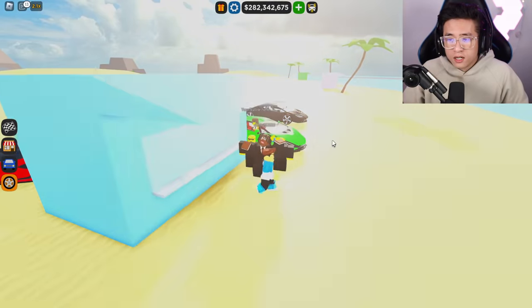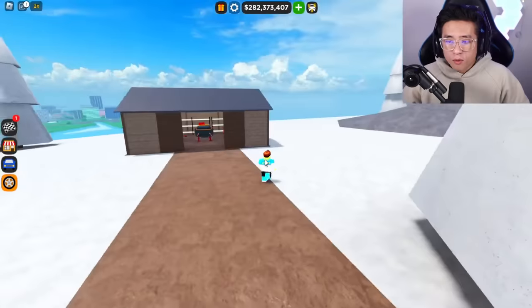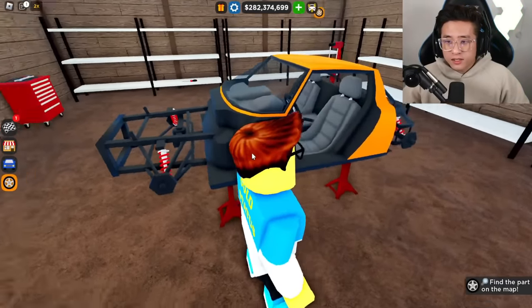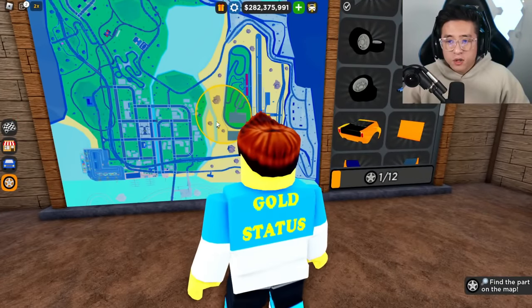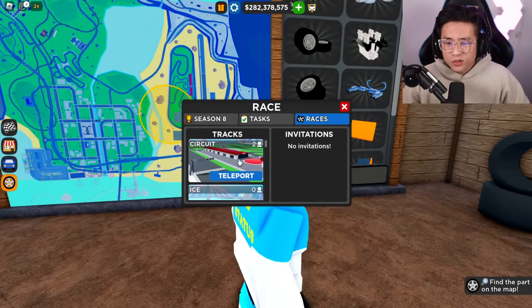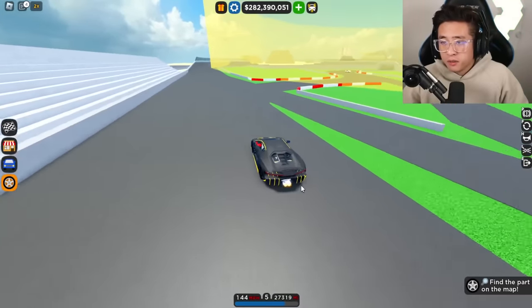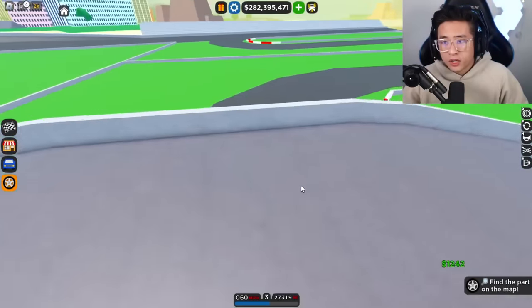You guys can see the interior is now collected. It's going to teleport us right back into the barn to go ahead and install it. We got the interior right there, guys. And then now the next part is going to be right near the circuit race or the oval race. So let's go ahead and head towards that area and drive around right over here. Maybe it's in the circuit area, guys — people are looking for it.